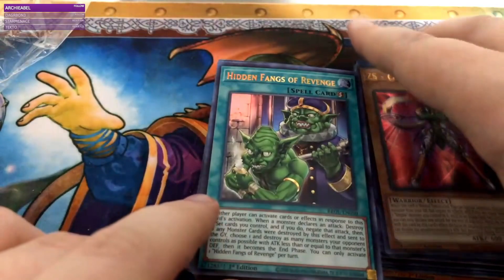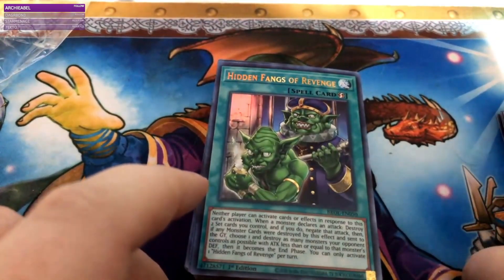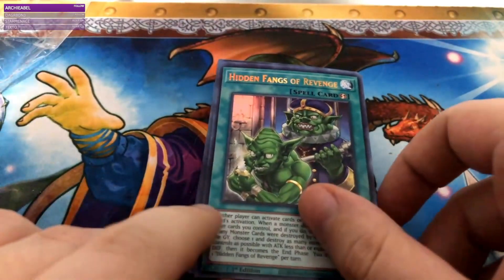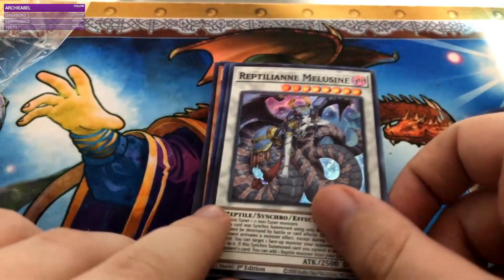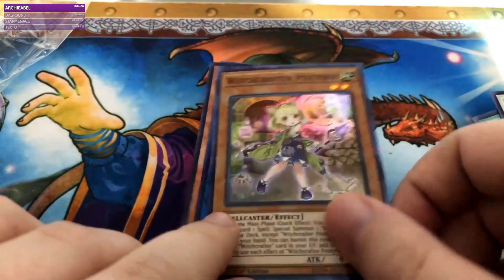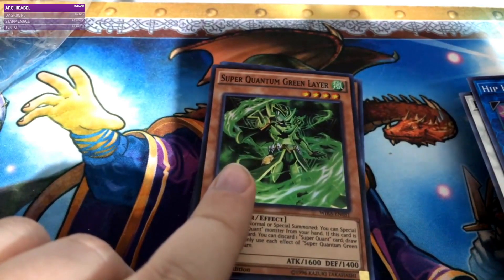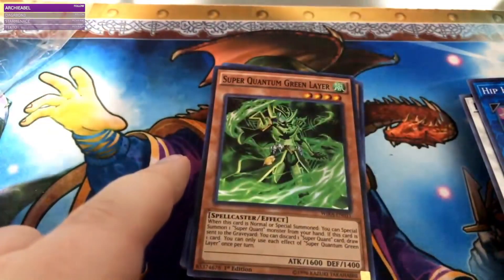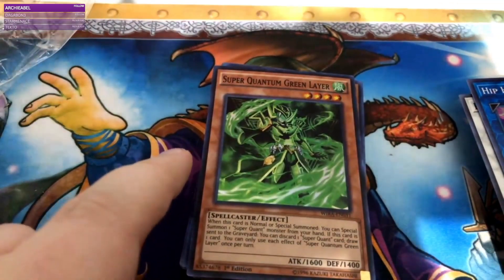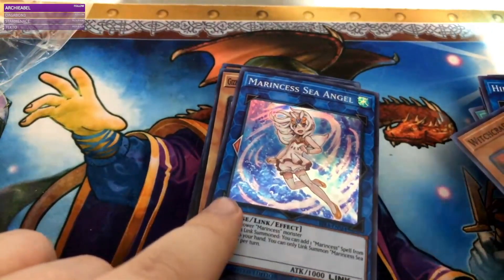I actually need to get those Legendary Dragon cards because I completely missed that set — that stuff came out shortly before I started opening packs on stream. Hidden Fangs of Revenge. Kariborn Reptilian Mist. Milusine — I think I have a few copies of that. Witchcrafter Pottery. Hipposhingen. Guess who was missing a copy of Green Lair — once again, another deck I'm working on. There's actually some good stuff in here that I'm super happy about. More Witchcrafter stuff. Marincest Sea Angel — I'm so sick of Marincest stuff.